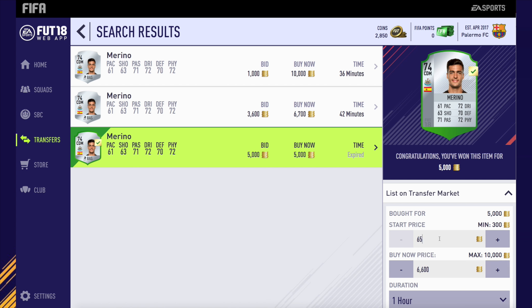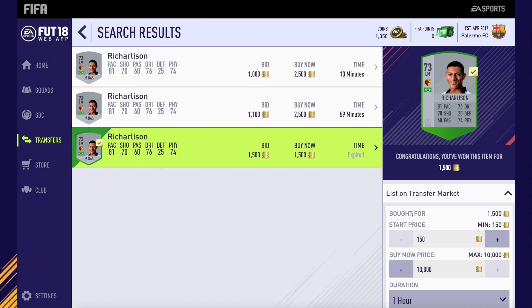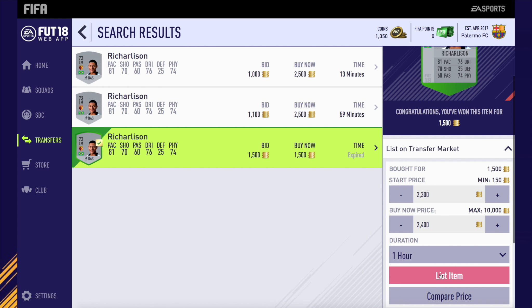5k now for this Moreno from Newcastle, listing him up for 6.6k — that being the cheapest on the market. And we also get Richarlison for 1.5k, listing him up for around 2.4k. Pretty decent profit there as well.